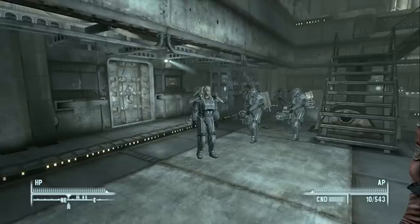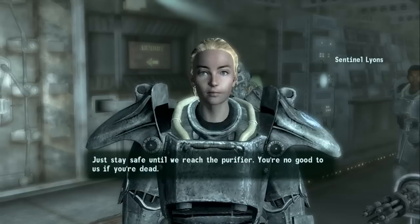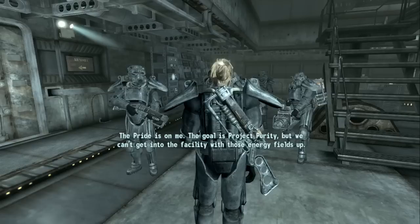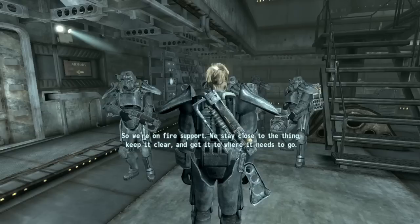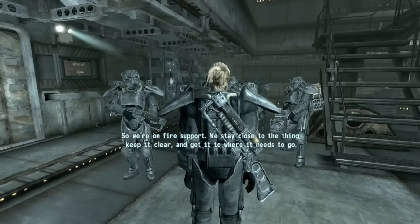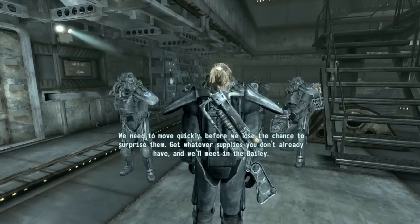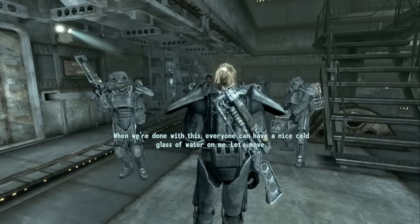Sarah Lyons briefs the team: "Are you ready? We can't afford to keep standing around. Don't be nervous — you'll have the whole Pride backing you up, not to mention this giant tin can. Stay safe until we reach the purifier — you're no good to us dead." The plan: Liberty Prime takes down the energy fields around the facility. Once they're down, we head straight for the control room and use the robot to keep the Enclave occupied. "When we're done with this, everyone can have a nice cold glass of water on me. Let's move."